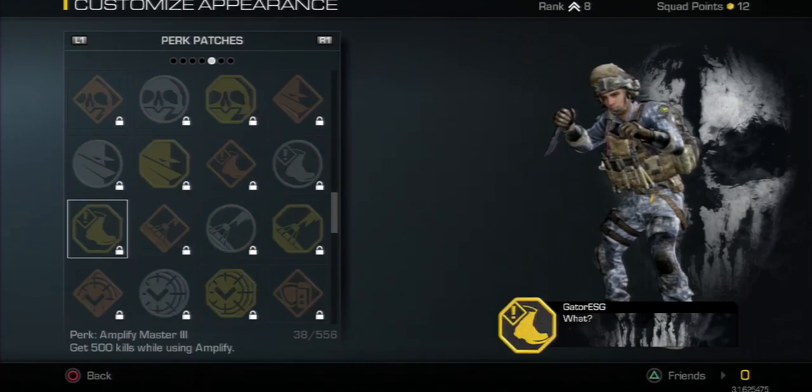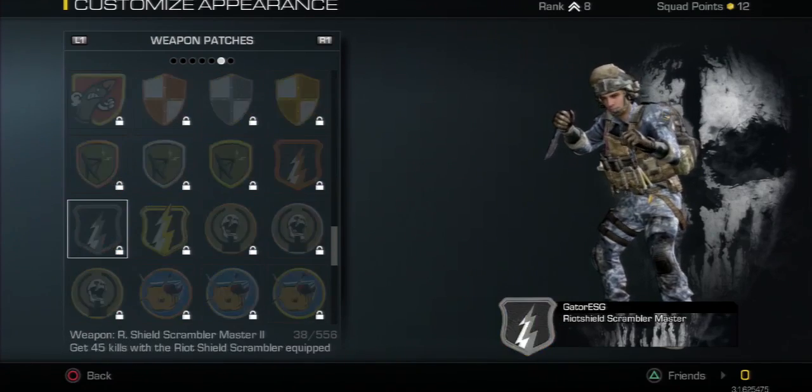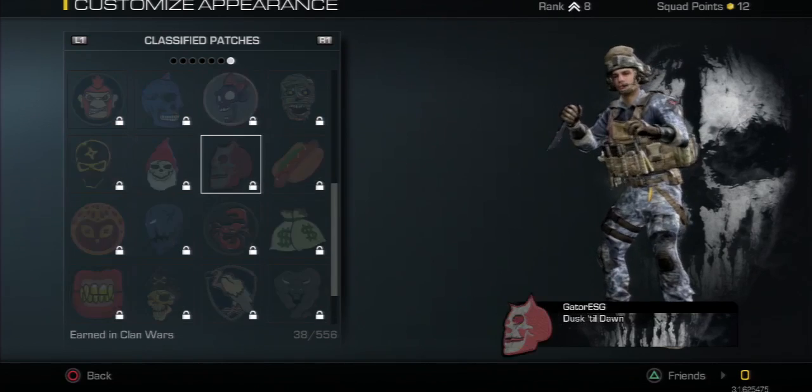The patch categories include perks, weapons, classified, and clan wars patches as well.